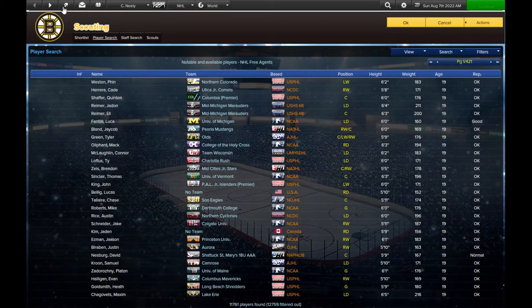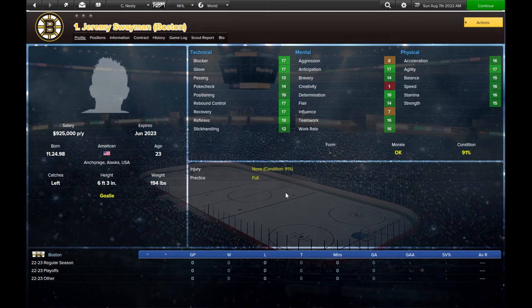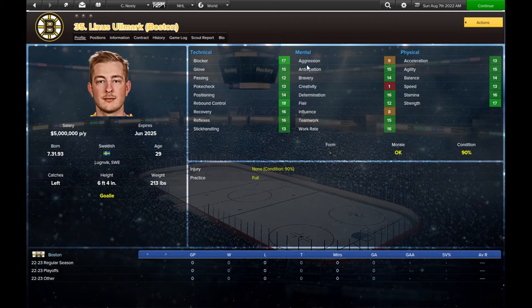From a goaltender perspective, the Bruins start Swayman and Linus Ullmark. Jeremy is a 23-year-old — ratings are on a 1-20 scale. Pretty good goalie: good blocker, good glove, good rebound control. The two of them will split their time. Linus is not quite as good but is the veteran.